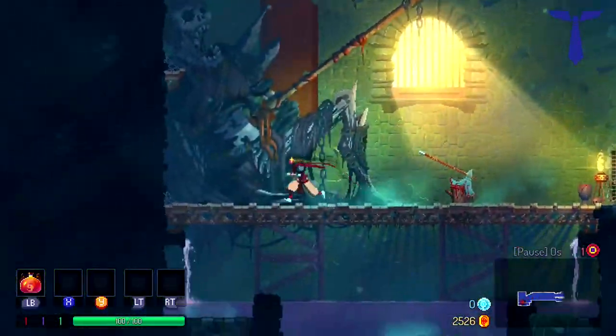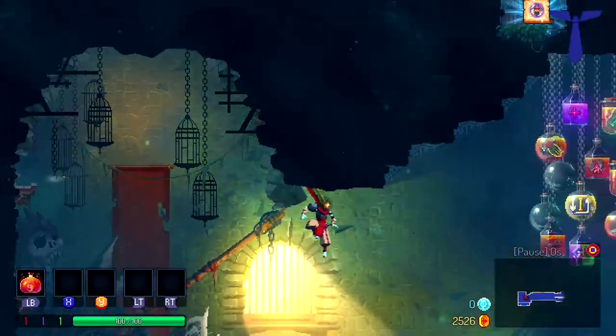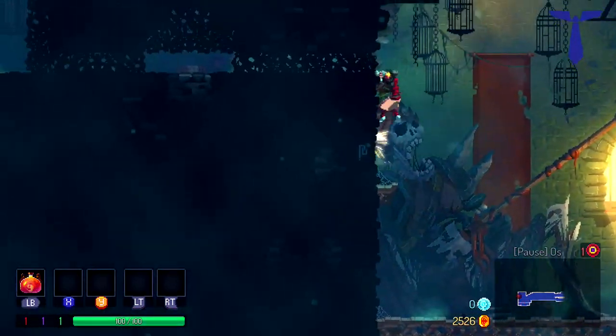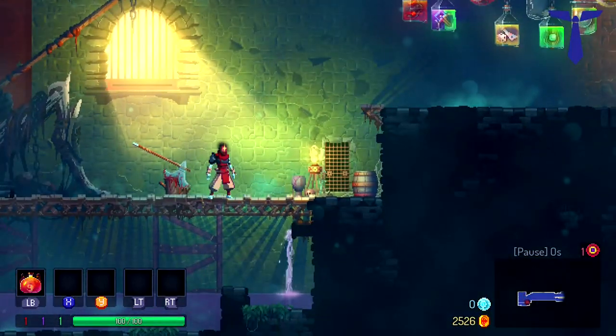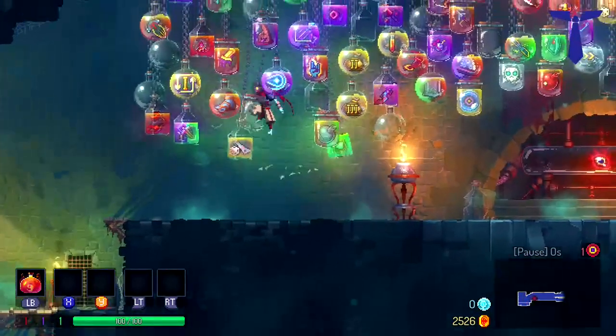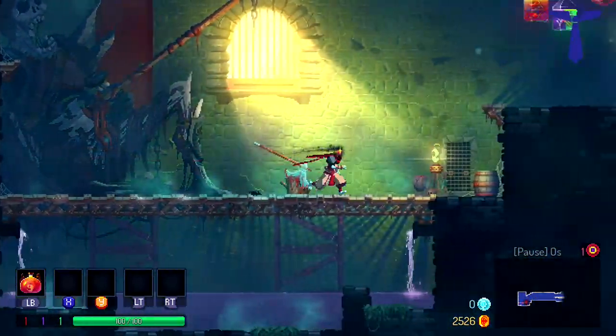Anyway, I wanted to show you one of the hardest blueprints to get. If you jump over here you'll see it. Did you see it real quick? You saw a blueprint over there, right? Look at that. Alright, that is the Disengagement blueprint, which is probably one of the best blueprints in the game that you can get for fighting a boss.